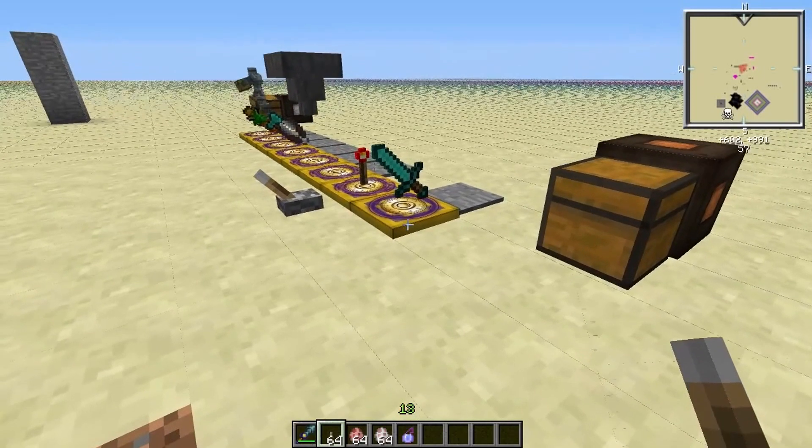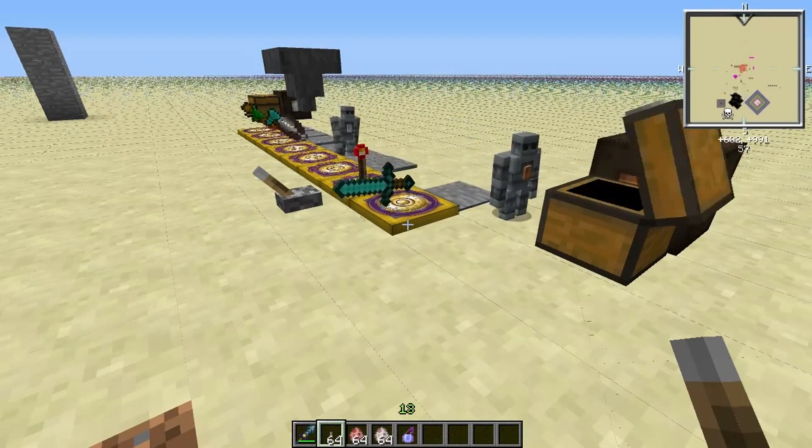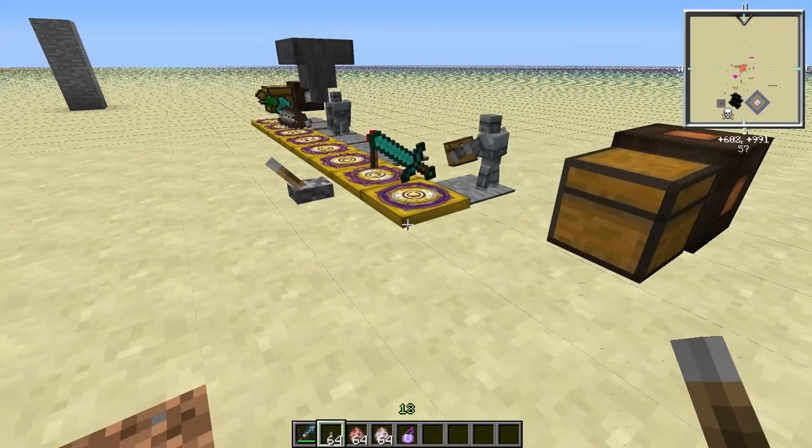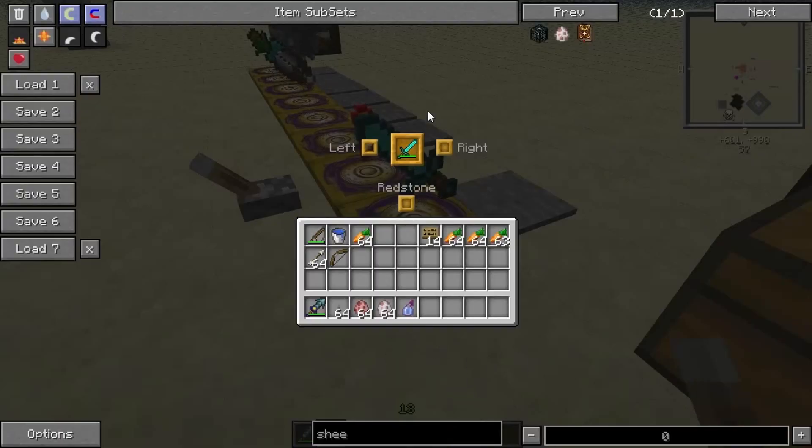Hello everyone and welcome back to another ForMic Tinkerer video. Today I'm going to show you the dynamic tool station. The dynamic tool station is an item that can both left click, right click, and respond to red zone signals.